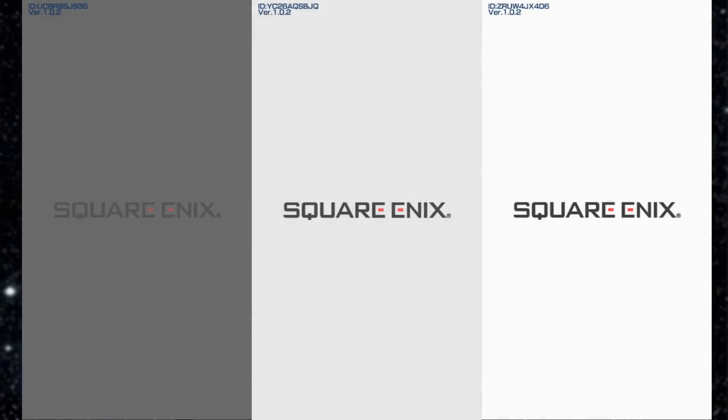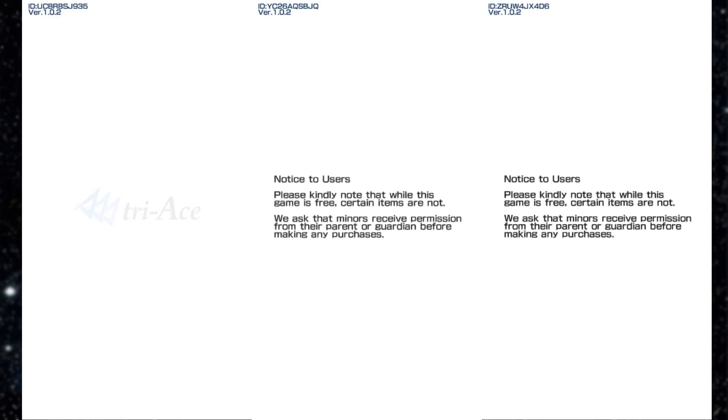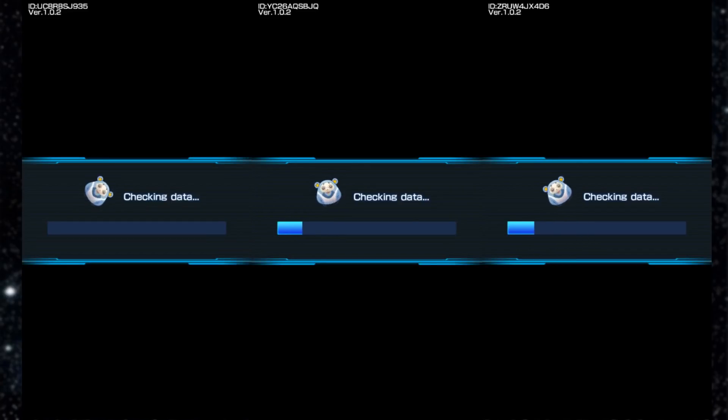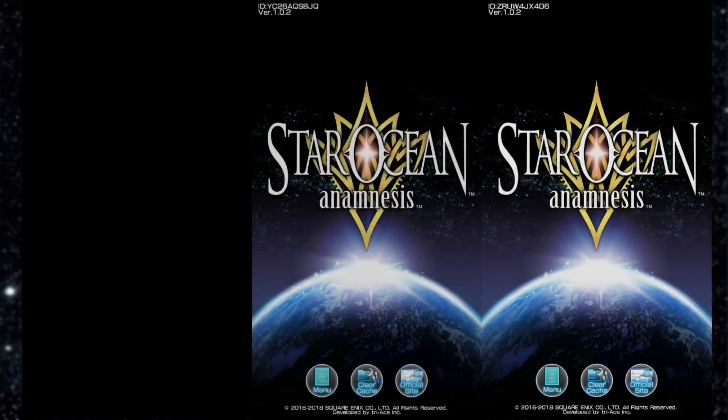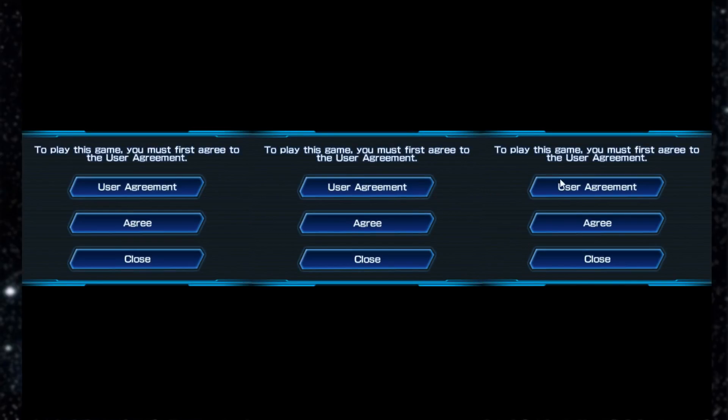In order to do this you have to open up a multi-instance, and in multi-instance you want to go ahead and open up a bunch of them. If you need a guide on how to play Star Ocean on an emulator, I will put the link for that in the description and at the end of this video. So just keep re-rolling until you get what you want.